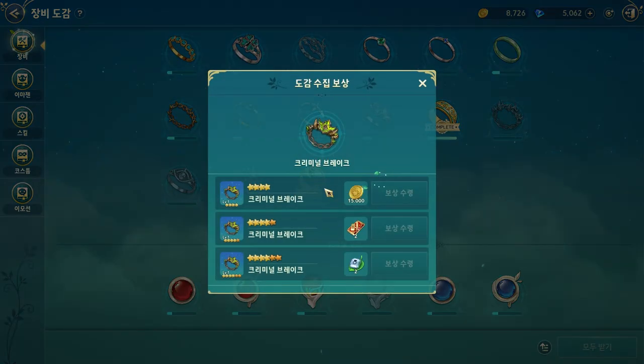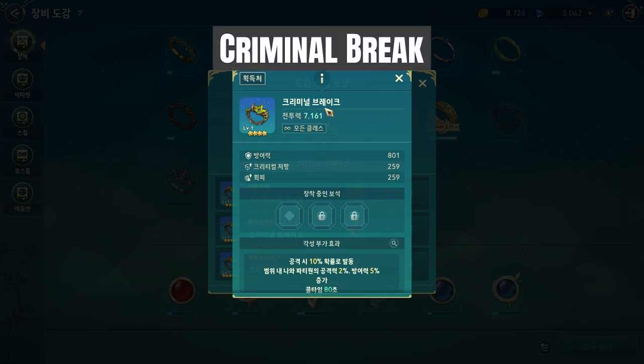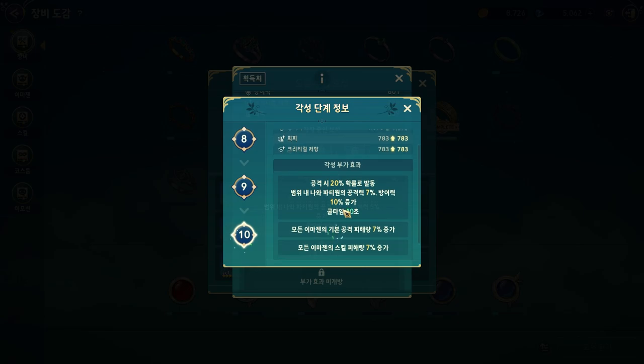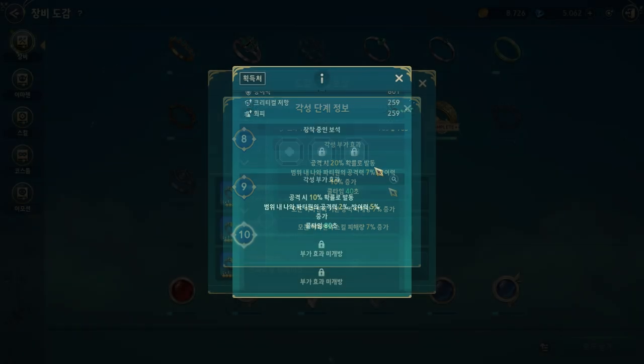The rare one is quite peculiar — kind of a support ring. They call it Criminal Break. When attacking, there is a 10% chance to increase the attack and defense of party members within the activation range by 2% attack and 5% defense. That's for myself and party members — not only party members. At awakening it becomes a 20% chance and 7%. This is very good actually — it fits very well for PvP and PvE, even better for a support hero.